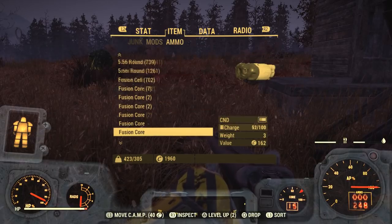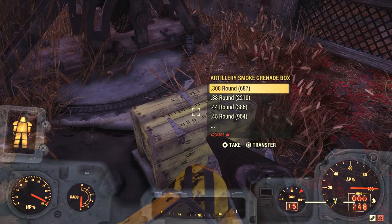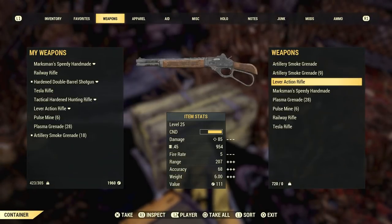Now obviously doing this glitch is likely going to leave you over-encumbered, so you're probably going to want to take advantage of the unlimited carry weight glitch, which I'll link a video for in the description down below just in case you guys don't already know about it.